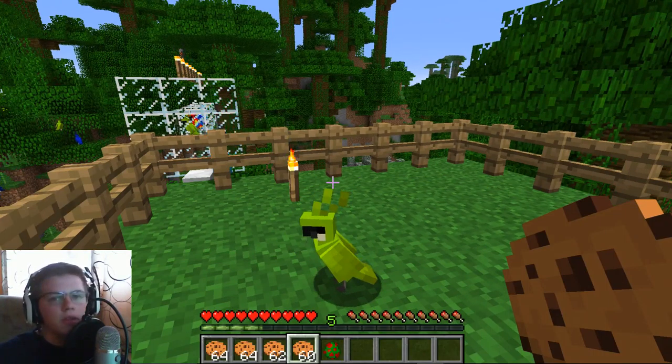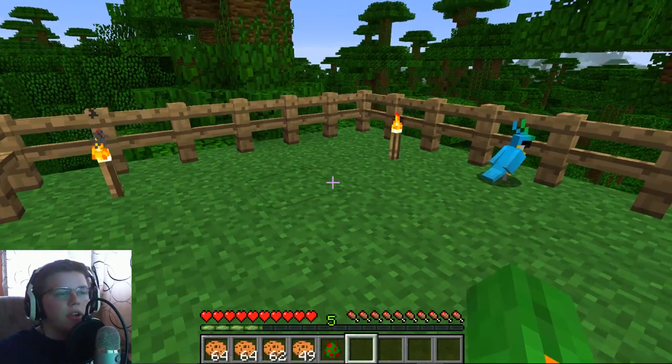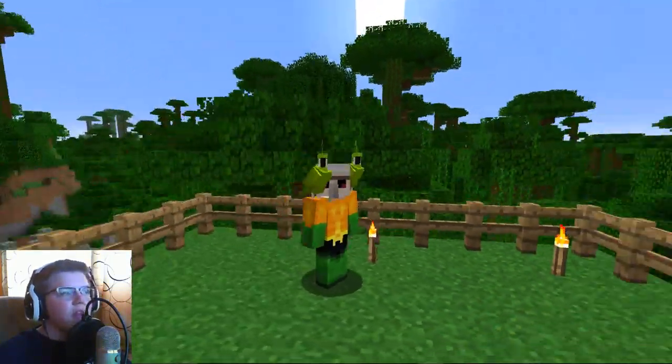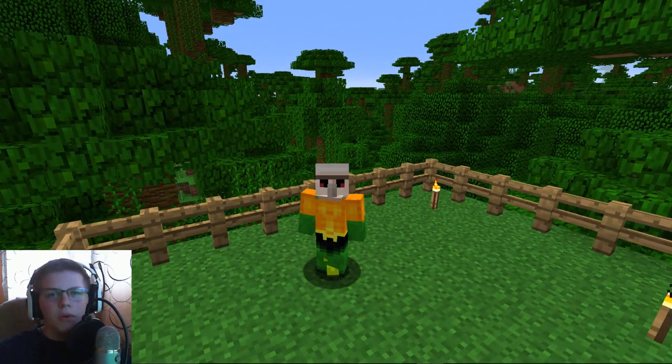These things will follow you around like normal pets. If you want to put the parrot on your shoulder, you just have to right click on it with nothing in your hand and it goes on your shoulder, as you can see. Right now I've got two parrots on my shoulder. To get rid of them, all you have to do is jump and they will go away.